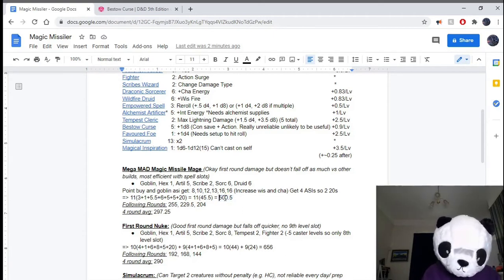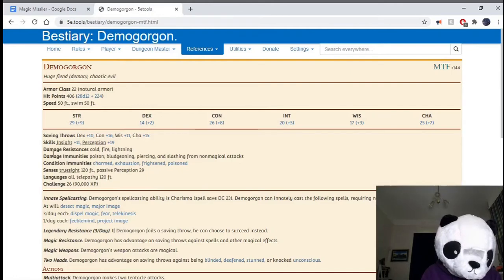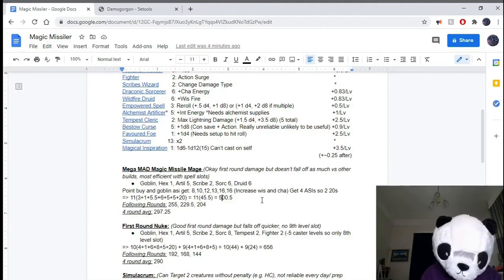Very few monsters have over 500 health. Things like Tiamat and a Tarrasque have in the 600 range, so you can deal most of the damage but not fully kill them — although this doesn't work against the Tarrasque because of Reflective Carapace. The Demogorgon, for instance, only has 406 hit points, and it's Challenge Rating 26 — so this kind of damage is just insane. Of course, you can't switch your Hexblade Curse at a low level, so you won't always be dealing quite this amount of damage, but if something has a lot of hit points — like a DM's homebrew monster — you can just stack this on it and keep dealing damage.